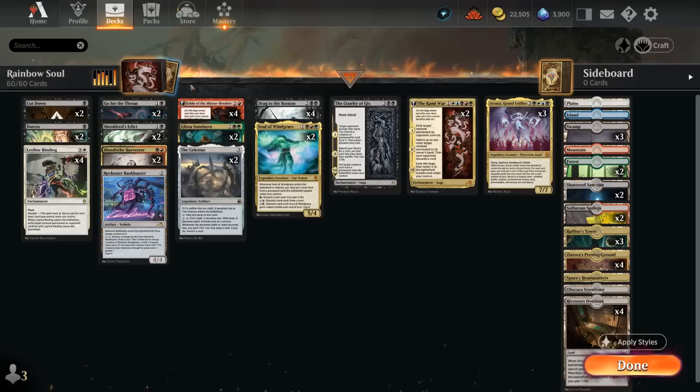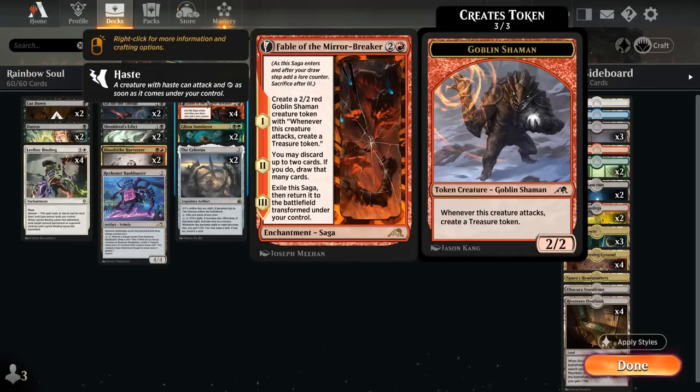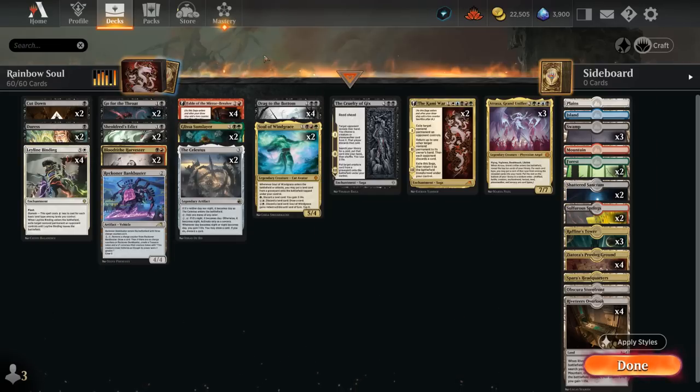We also have the full set of Fable of the Mirrorbreaker — a great card if we're playing red, and no exception here. We can use the second chapter to dig for missing pieces, maybe discard some removal spells in matchups where we don't need them, and then the Shaman can make more mana to help us ramp into Kami War and Atraxa.